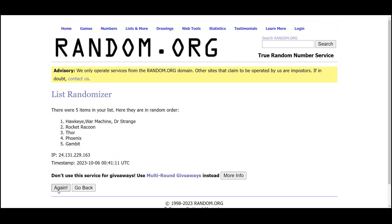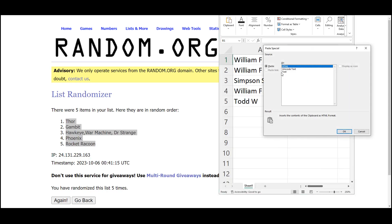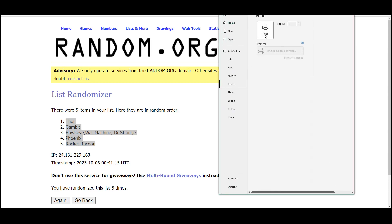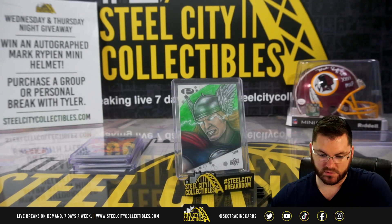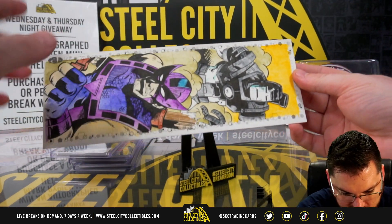One, two, three, four, and five. One, two, three, four, and five. Simpson, you got it! William with Thor, Gambit — Simpson got the Hawkeye, War Machine, and Dr. Strange. William: Phoenix. Todd: Rocket Raccoon. Again, thank you everyone who joined — get another one of these listed.